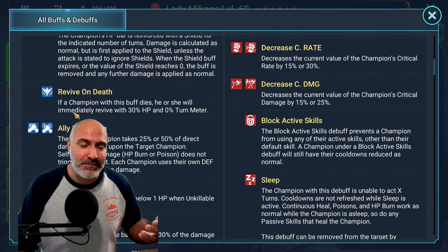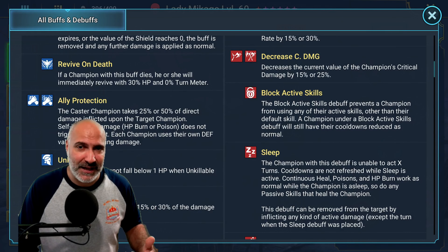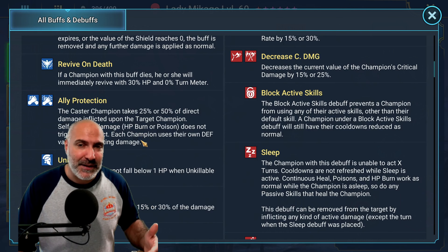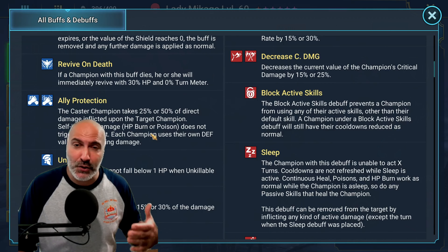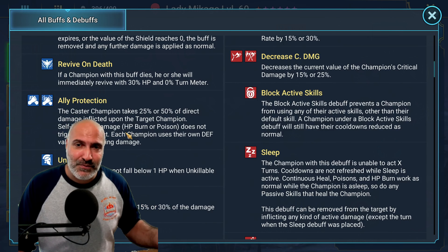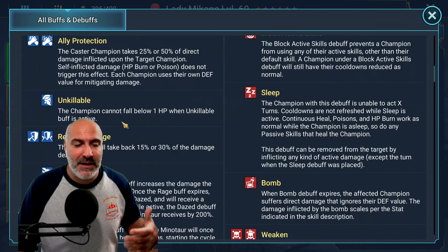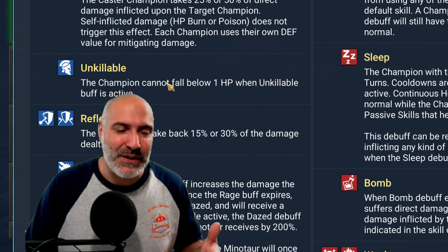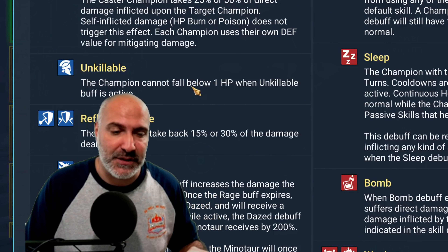Shields are going to be a big thing to mitigate damage. Your HP pool is only going to be so big, so making sure you can bring in champions that have a shield on a two- or three-turn cooldown is going to be pretty good. For revive on death — after the first 50 turns it works, but after turn 50 it doesn't work anymore. This could also mess up your speed tune, so unless the comp calls for it, try to stay away from it. Ally protection is actually one of the biggest things you can bring in — making sure you take less damage and it transfers to the protector themselves. Just make sure you don't put a lot of crit damage on whoever the protector is, because that's going to cause more damage to them.